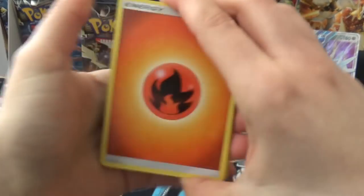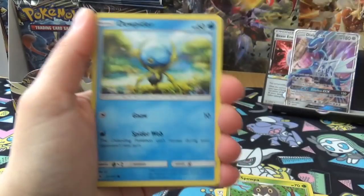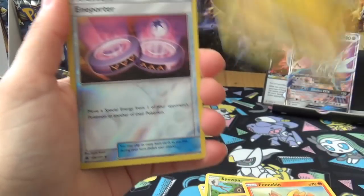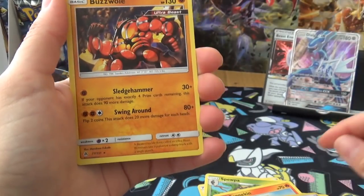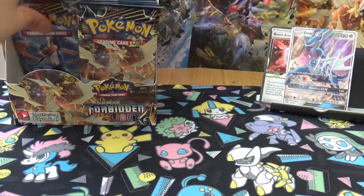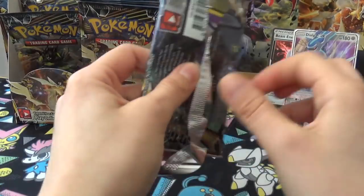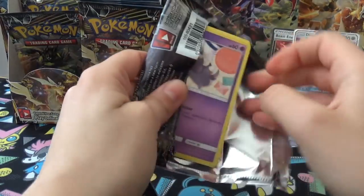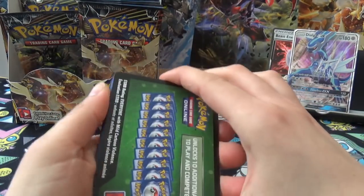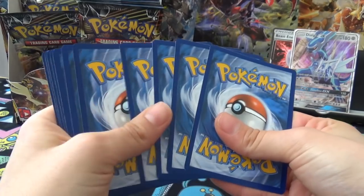Only two hits so far. Next pack: Energy, Metal Frying Pan, Spewpa, Tyrantrum, Doublade, Pancham, Inkay, Fennekin, Goomy, Reverse, Enneporter, and Boswell. Joe's got three Prisms in his box. Well, I hope I get more than him, but actually I'd rather get GXs to be honest.